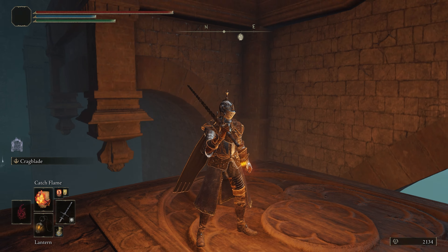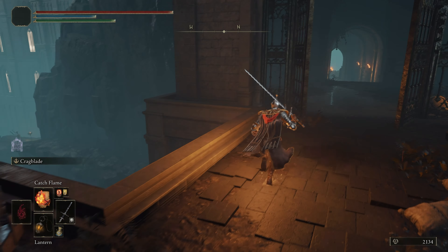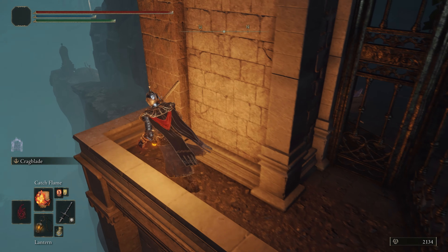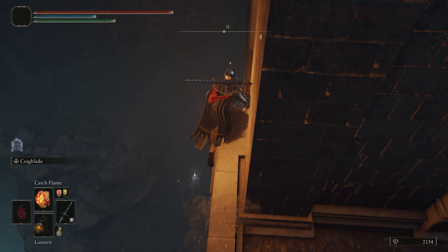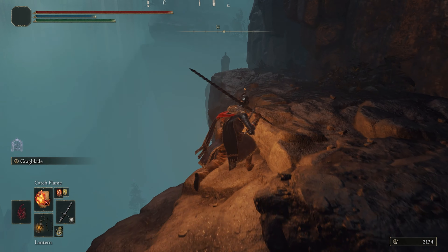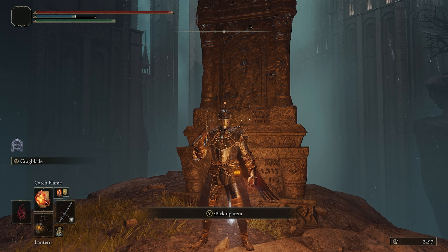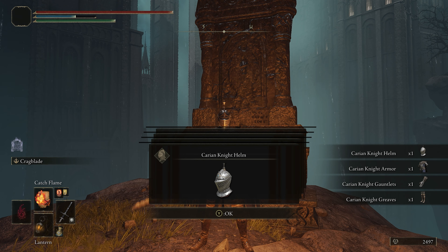The Carrion Knight set is an amazing choice early game. It doesn't require any farming, it's a great-looking armor, and it's on your way to Renala. You should pick up this armor in every single playthrough in my opinion. It is located in the Raya Lucaria Academy. You'll need to make your way to the schoolhouse Classroom Grace. From there, head back outside and follow this route.